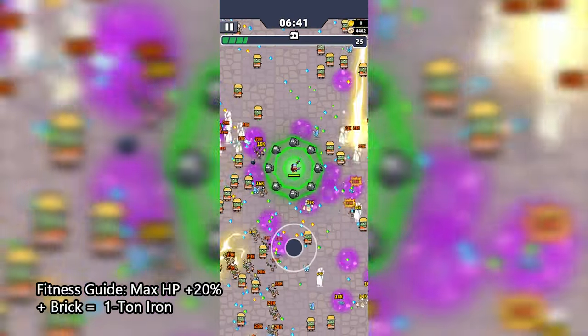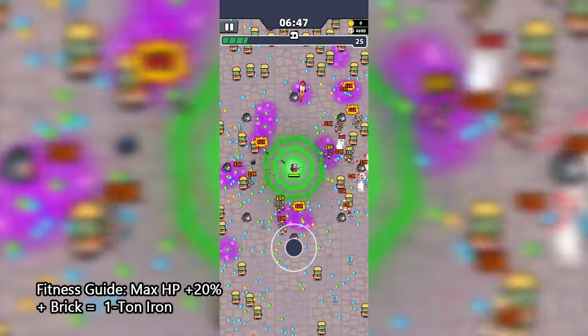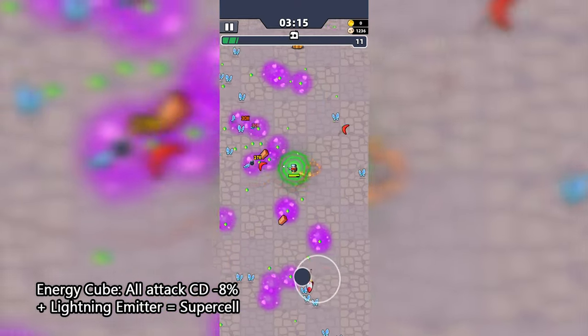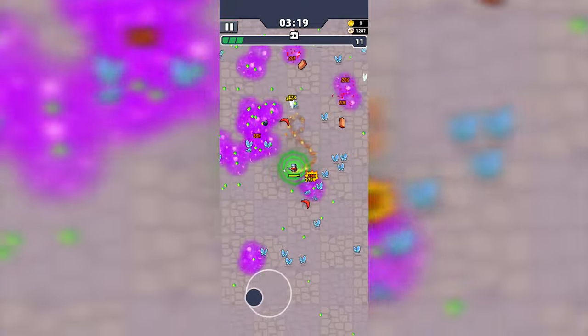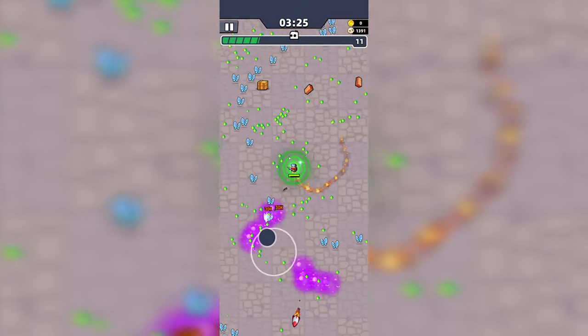The 1 Ton Iron Evo skill will launch 1 Ton Irons in a circle around you that deal penetration damage to multiple targets — it will basically cut through enemies like butter. The Lightning Emitter can defeat enemies in the distance, elite enemies, and bosses. When combined with the Energy Cube and evolved into the Supercell, it will cause more damage at a faster fire rate. There are other weapon skills that work in this chapter, including the Soccer Ball, Boomerang, Drill Shot, RPG, Type A Drone, and Type B Drone.